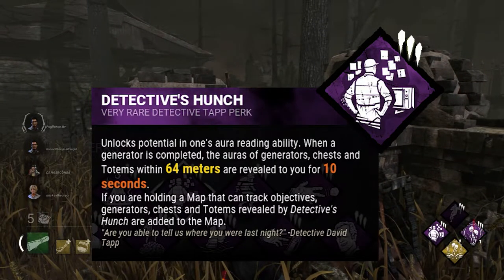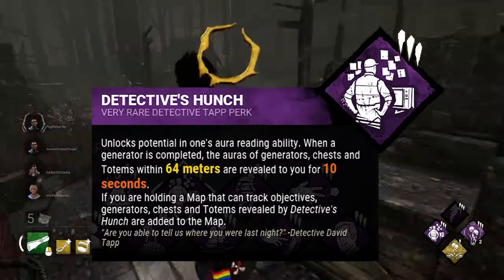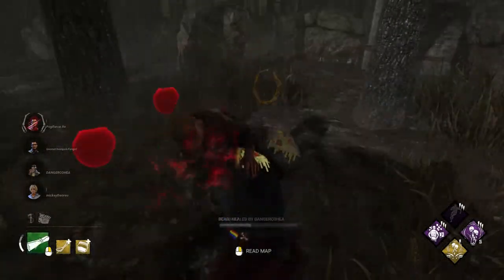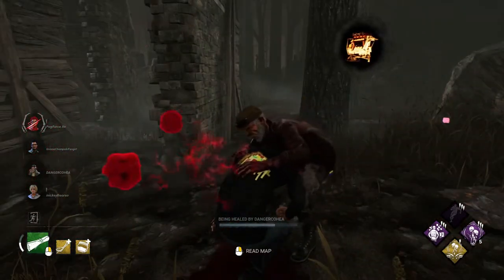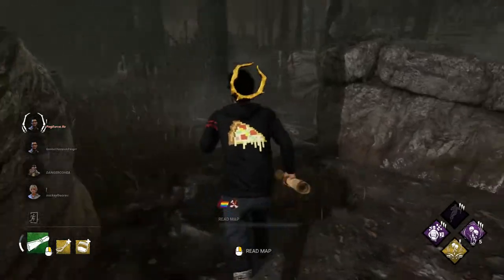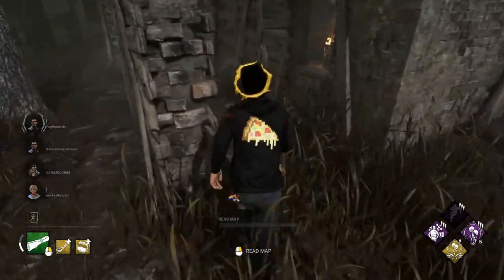Whenever a generator is completed, Detective's Hunch shows you the auras of basically every stationary object in the game, all the way out to 64 meters — including generators, hooks, and most importantly, totems and chests. What's more, if you're carrying a map that can track these items, you can easily locate both chests and totems once the generators start popping. That's why even though I don't always run builds focused on these secondary objectives, whenever I do, Detective's Hunch always has a place on the build — making it my crutch perk number 9.